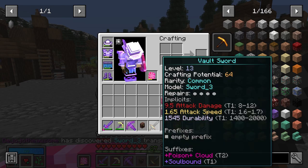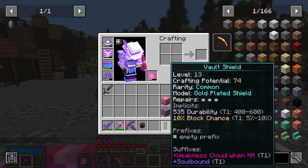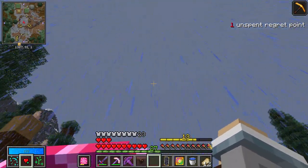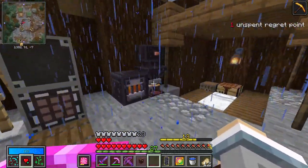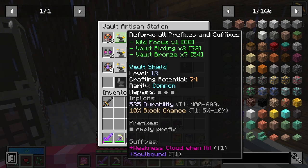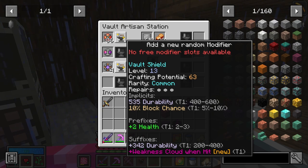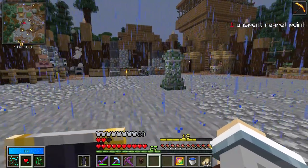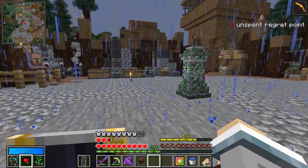We got a poison plus cloud, nine and a half attack — nah, just a bad sword. And the shield — 10% block chance. That's the new shield. That's a max roll! I'm going to tinker with this even before my trinket. Thorns? Nah. Health and durability — health, durability, and weakness cloud. I like it. This is a definite upgrade. I lose half a heart, but that's fine.